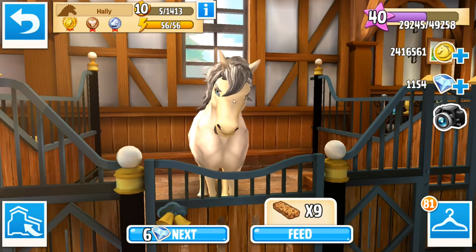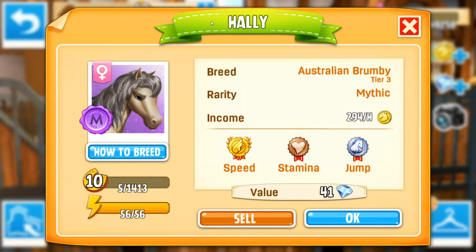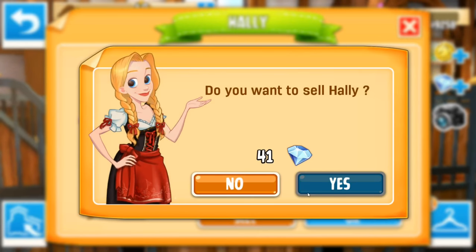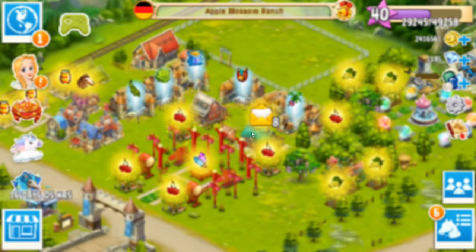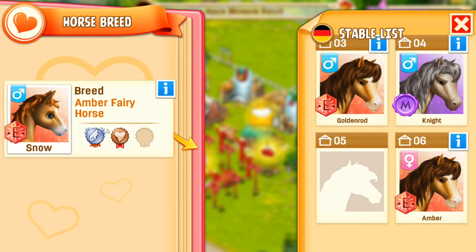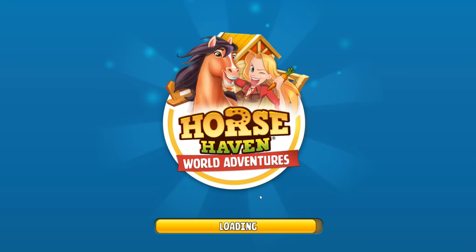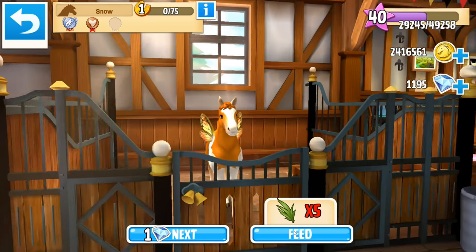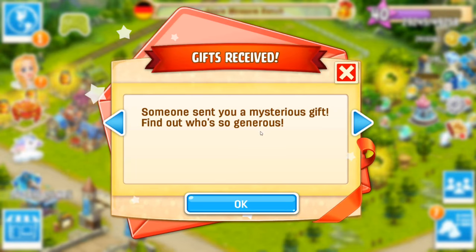Hayley has reached level 10, which means we can now sell her for diamonds — that's why we were raising her, fully training her up to level 10. I hope you have a wonderful time with your new family, Hayley! That does mean we have room, and I totally forgot we had an Amber Fairy horse baby. Now we have Snow, another Amber horse baby. What do you mean I don't have any grass to give you? I really have not been taking care of my horses — I've got to get on top of this.